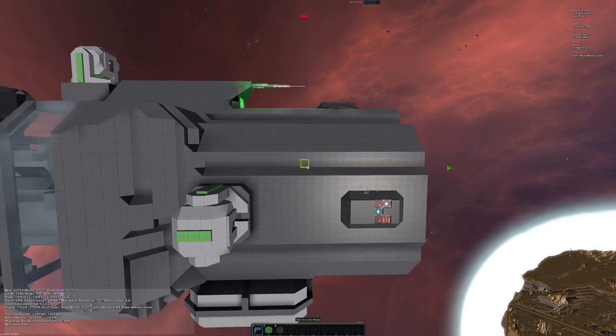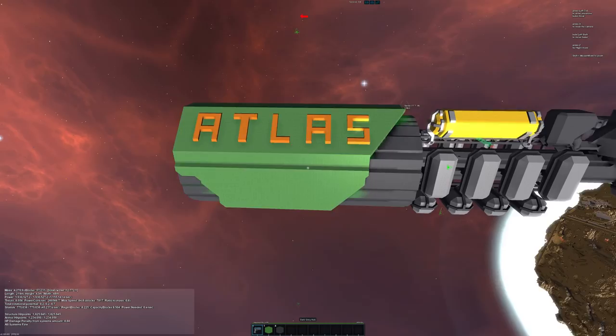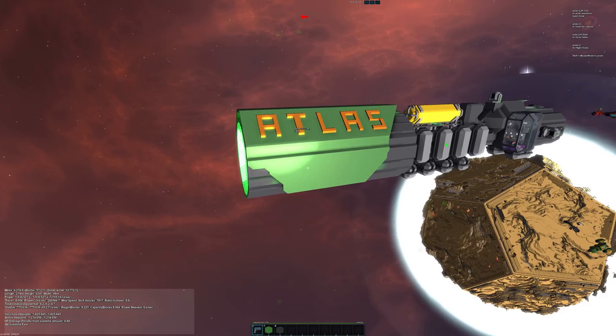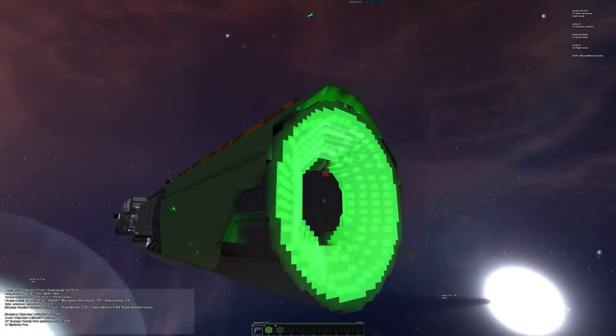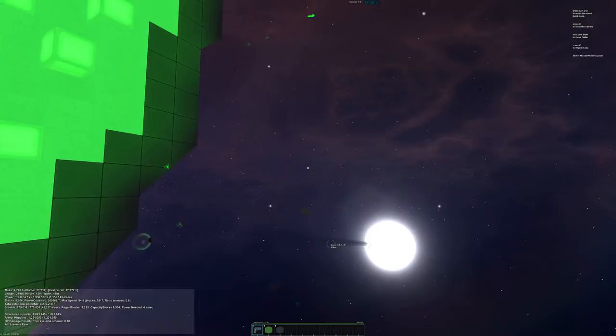Definitely a good idea to add another color — maybe some stripes or decorative pieces. Moving on, this whole front part here is a completely separate docked entity. I know why this is and I'll show you once I've done the review. For functionality it's not a great idea, but for roleplay it's really cool. I'd like to see some wedges in here — I really like miners that look like they'd be sucking something in.